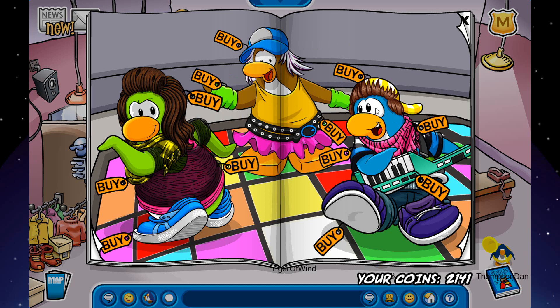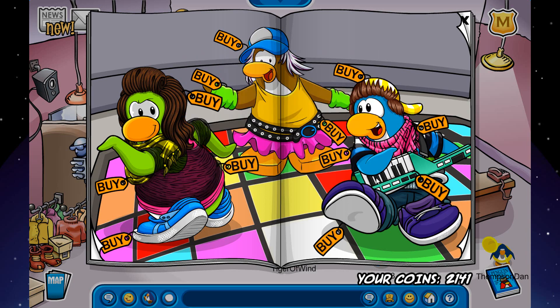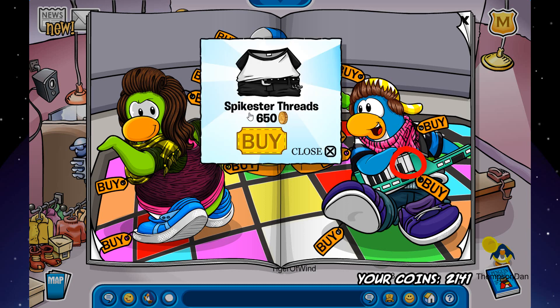The next secret is on this blue penguin's shoe — you click right here and you can buy the Flitter Flutter for 300 coins. The last secret on this page is on the same penguin — you click on this white spot on his guitar and you are able to get the Spikester Trades for 650 coins.